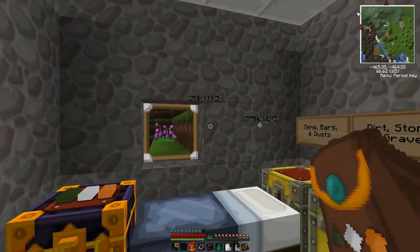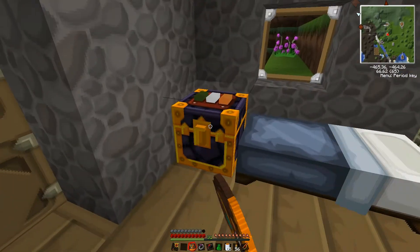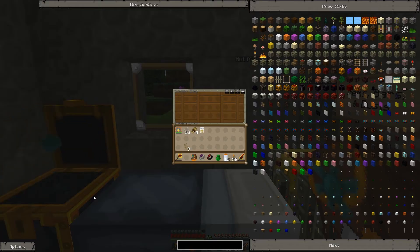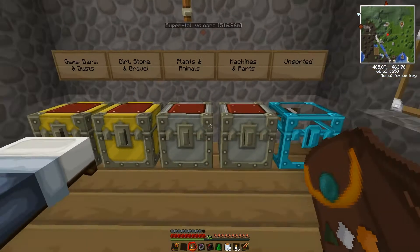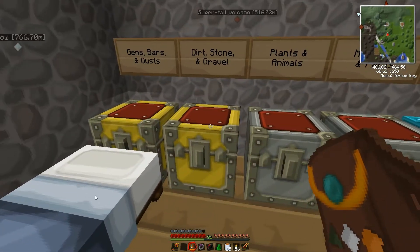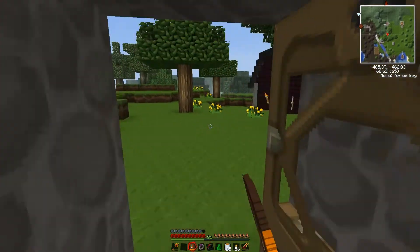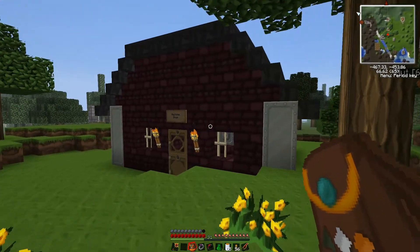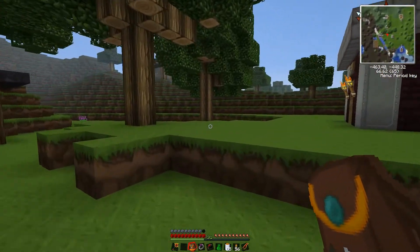I made this ender chest — it's a normal sized chest, I've colored it like the Irish flag. This is paired with the ender pouch; you right-click on the chest to set its three colors the same as that chest, and right-clicking the pouch opens it. Notice that chest opened when I opened the pouch — I can put things in here and they'll get sucked out just as if I'd put them in that chest.